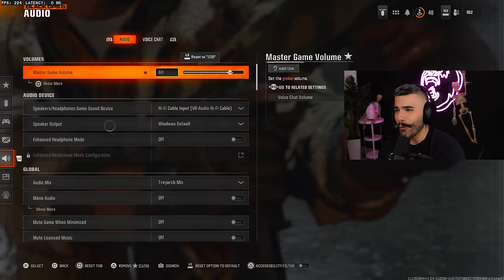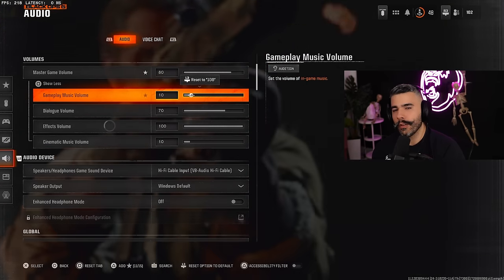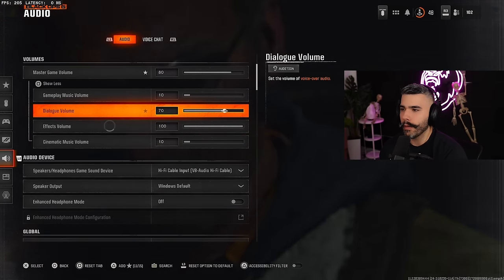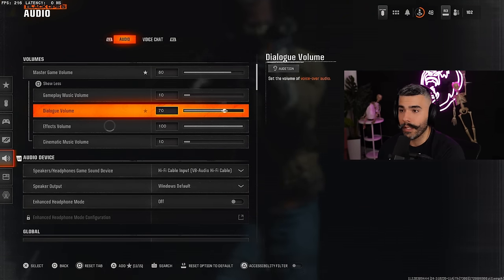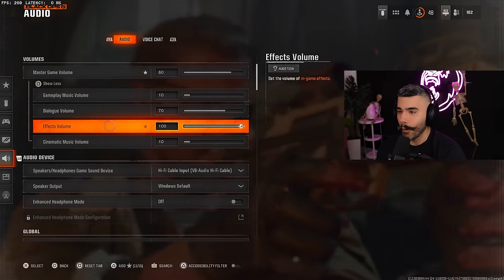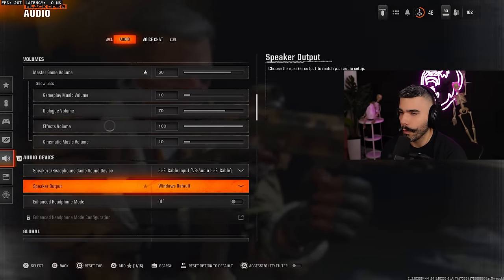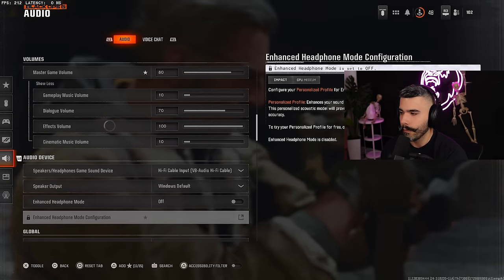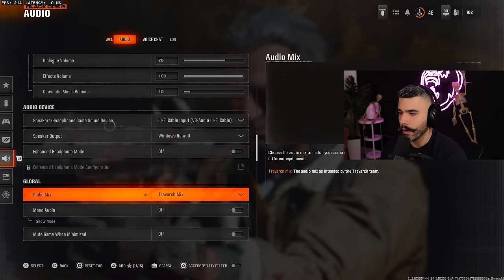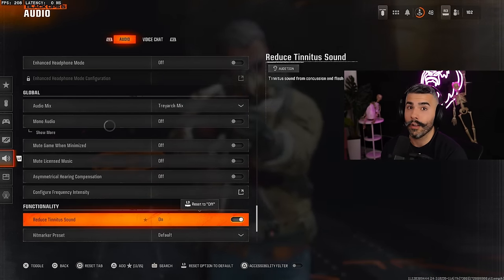Now for audio: master game volume at 80, gameplay music volume at zero, cinematic music volume at zero. Dialogue volume at 70 — I recommend between 60 to 70 so you hear in-game callouts like UAV inbound, which can be beneficial. Effects volume at 100 — this is the most important for hearing footsteps. I have it on Windows Default, enhanced headphone mode off, and audio mix on Treyarch Mix.